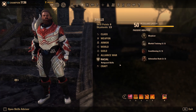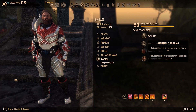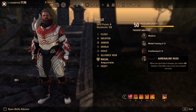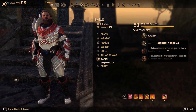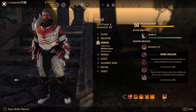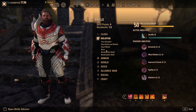This is my Stamina DK bow-bow build for battlegrounds and no-CP. I recommend going Redguard — it's best in slot for this build because Martial Training reduces the cost of weapon abilities by 8%, reduces snares applied to you by 15%, grants max stamina, and every 5 seconds when you deal direct damage you restore stamina. With 5-piece medium armor, you get an additional 10% cost reduction on top of that 8%.